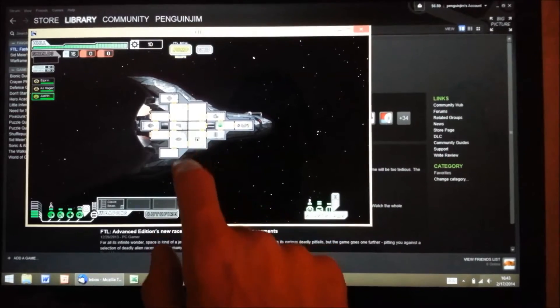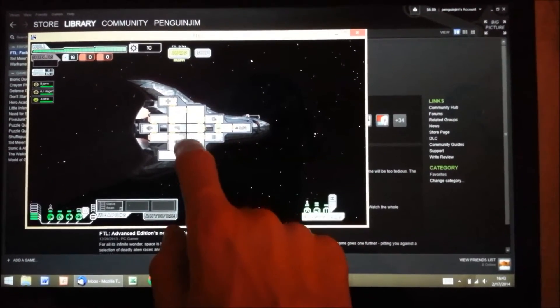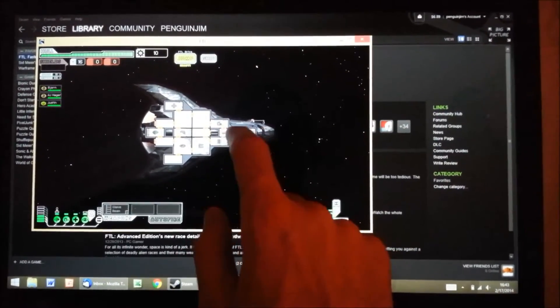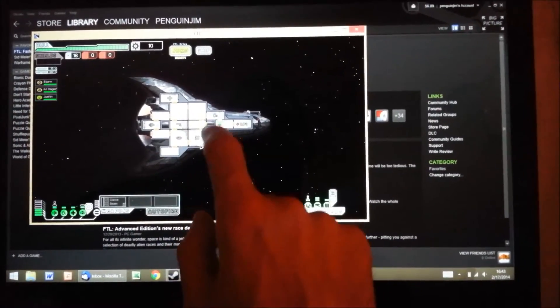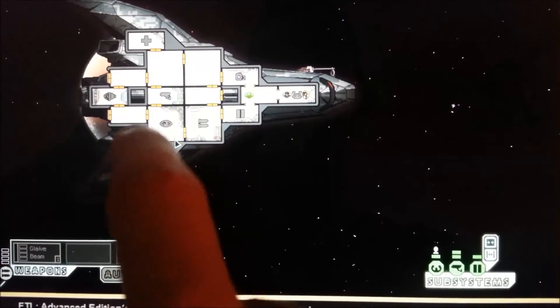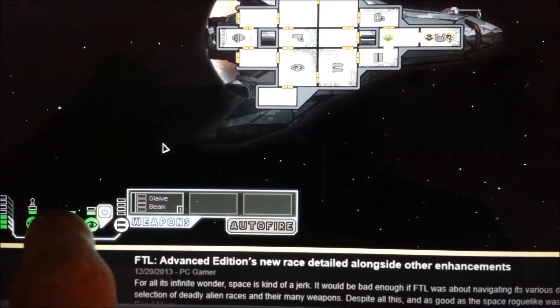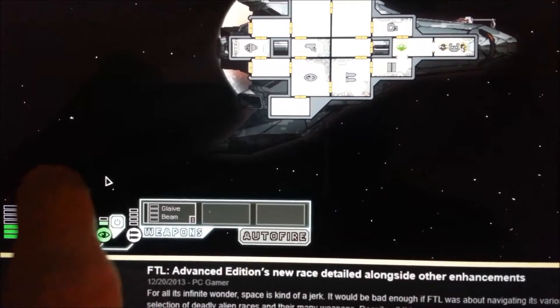We'll move our energy guy into the weapons room. How to get him into the weapons room... Okay, we don't seem to be able to move people on the ship. We can open doors. How can we change our power levels?